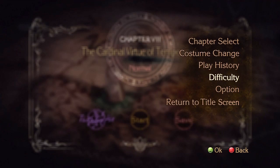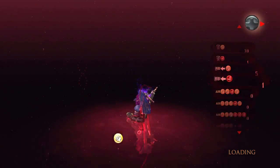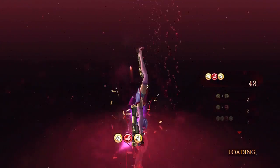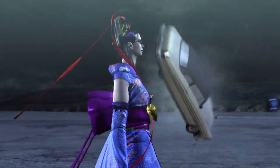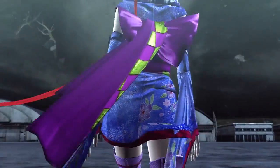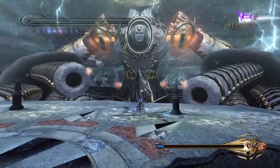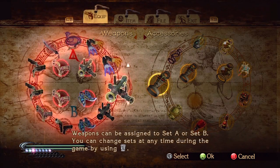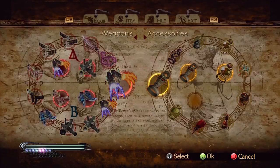Basically, by wearing different costumes you will have those costumes in most of the cutscenes. There are certain cutscenes where it is just pre-rendered, or Bayonetta won't be in the costume you've given her, but you have to deal with that. Your best way of Halo Farming is having Durga and Kilgore equipped.